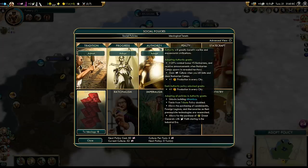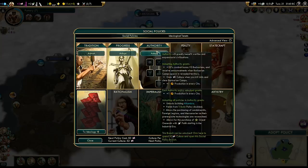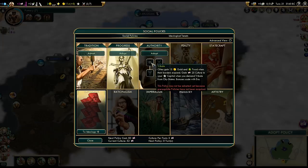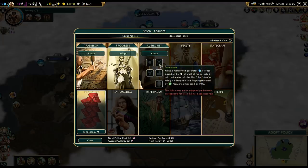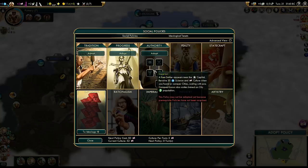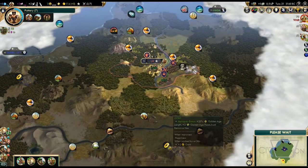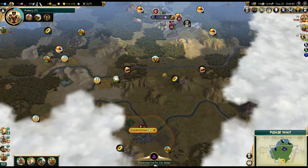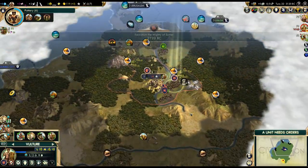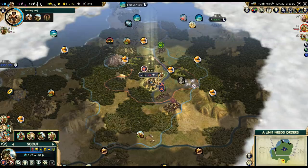I think I'll be going for tradition because that's what I started the previous game with and I'd like to do a game with tradition. But with this start, both progress and authority would be viable. We could go for authority if we want to stay at war - that would probably be a better choice right now. Not to mention we could gain culture when killing units and get some extra production in our cities. It's actually quite tempting to go for authority. You know what? Let's go for authority.